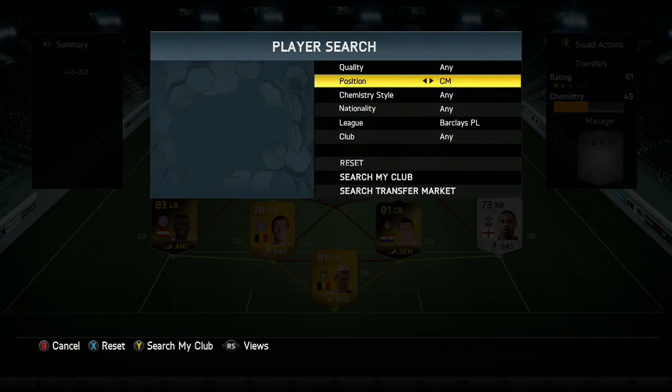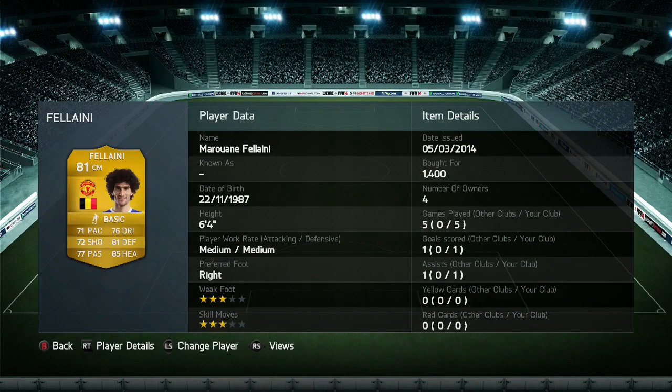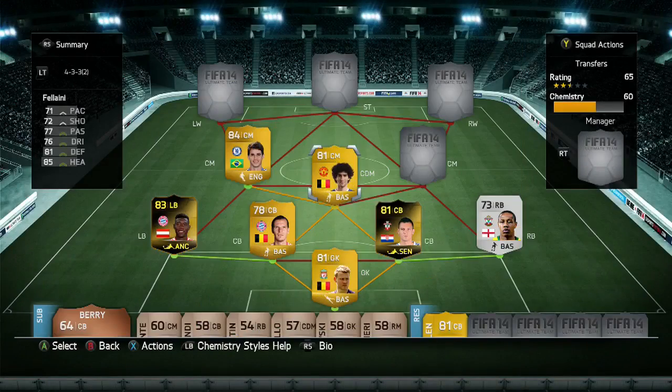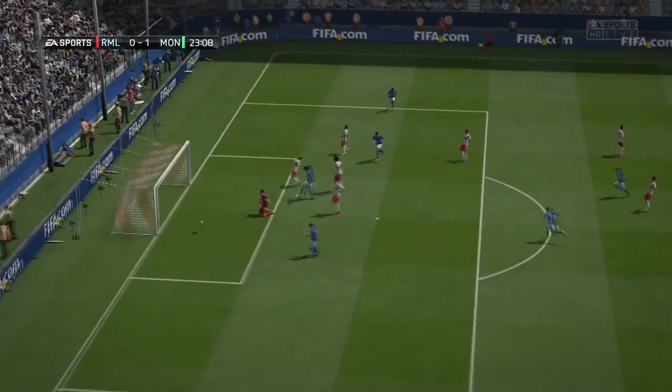Next up is Fellaini — he's in there purely for chemistry. He's not bad to be fair, bar his dribbling, which feels absolutely terrible when you're using him. It's like walking around with a brick that can't turn — just horrible. But defensively he's not too bad, and he managed to grab me a goal on a weird little angle into the top corner, so pretty decent.